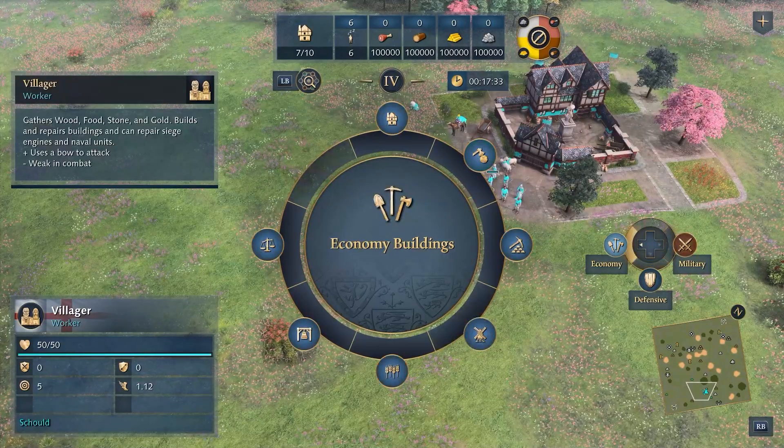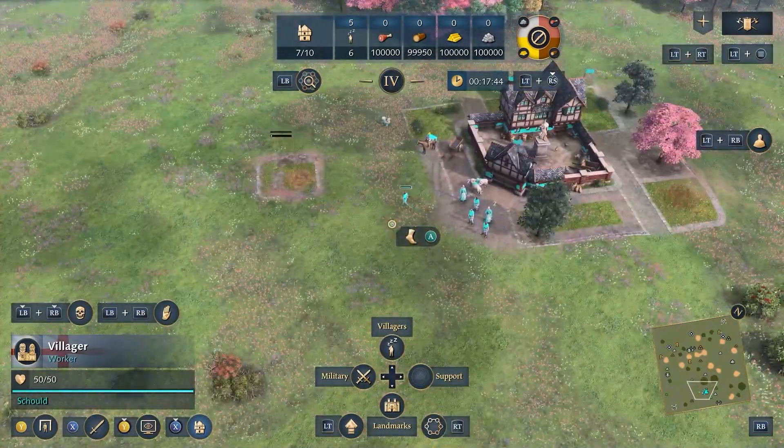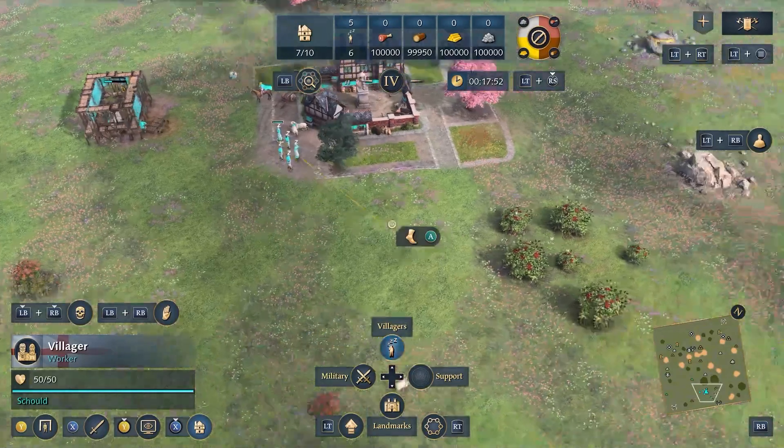From here you can build any of your faction's buildings with the nearest closest villager. So if I wanted to build a house, I would click on the house, choose the location where I want the house to go, and press A and the nearest villager will go there. Obviously you could select villagers with up on the d-pad, but that is random — it doesn't select the closest one.